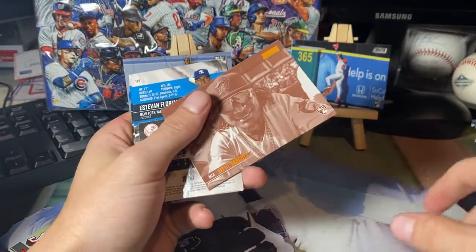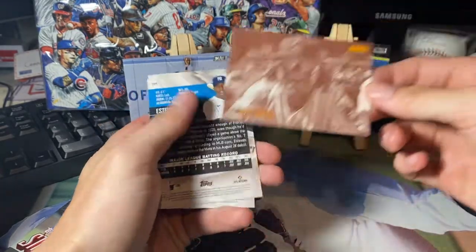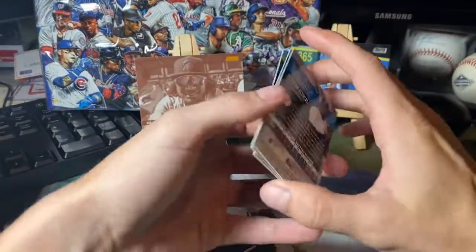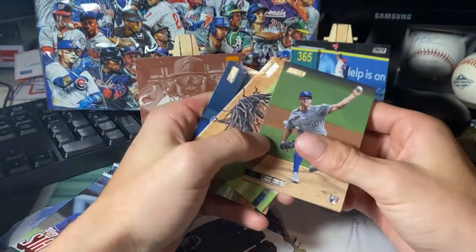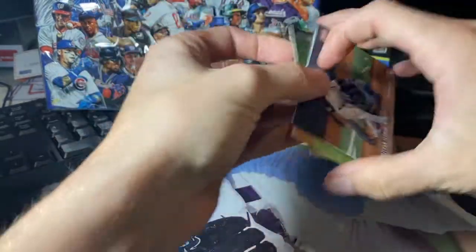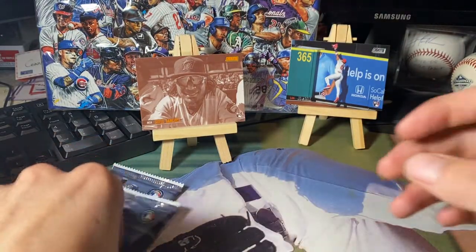Danny Jansen, Sixto Sanchez sepia — that card in itself is awesome in the first place, so having a sepia insert of it is pretty cool. He's got nasty stuff, just gotta figure it out. Chris Paddack, Ronald Acuña Jr., Estevan Florial. Man, the Yankees suck this year — on paper they look great, but when they're playing every day they look like a High-A club.